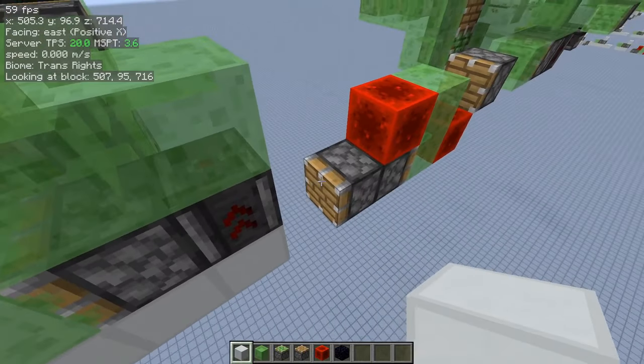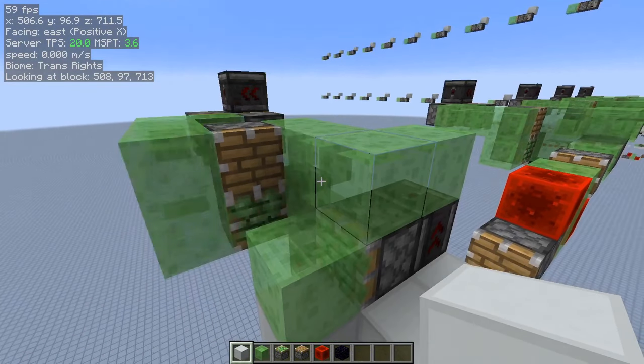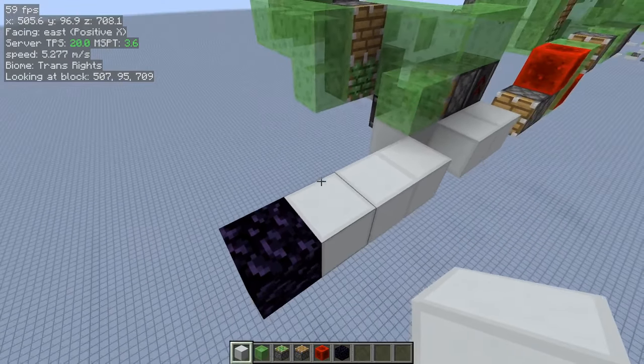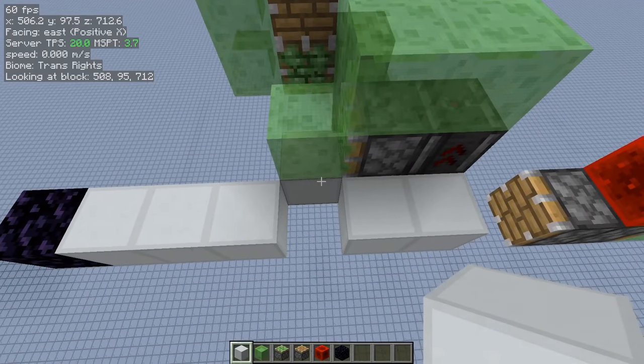Unless it's just not able to extend — in which case, that allows us to advance to the next row. Normally we wouldn't have obsidian triggering this, but simply the row being full beyond that point. You may have also noticed it leaves a little gap here.